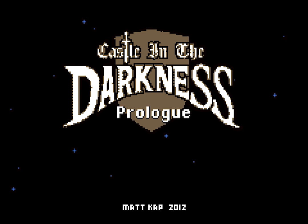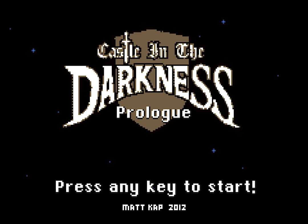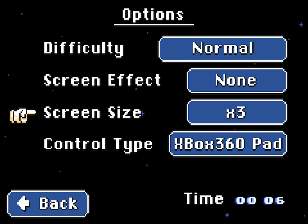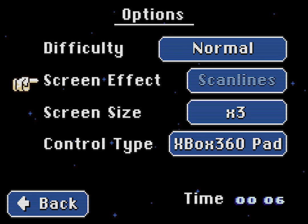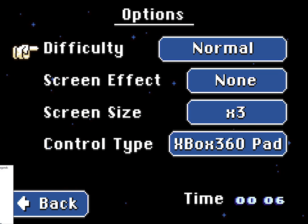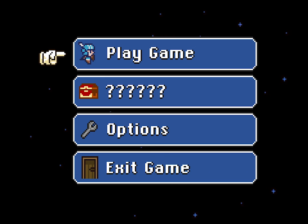So I decided to pick up Castle in the Darkness. A friend of mine showed this to me, I said this could be interesting, and so I gave it a shot. In the options section you've got difficulty settings, screen size, and a scan line screen effect to give you more of a classic feel. I've got an Xbox 360 control pad scheme set up right now, even though I'm using a PlayStation 3 controller with software called Motion Enjoy. Let's go ahead and get into the gameplay.